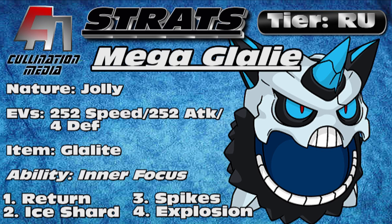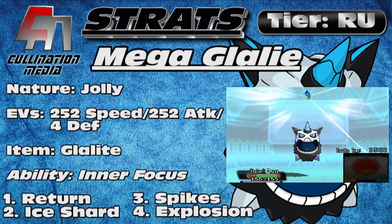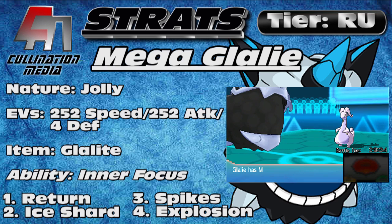Return and Explosion are the two main moves for this specific set. Explosion does ridiculous amounts of damage because it's boosted by Refrigerate. Return is the main move on the set and does a ridiculous amount of damage. You could also opt for Double Edge if you wanted to, but unfortunately the recoil really is not that desirable, and it brings you into a range where you're kind of forced to go for the Explosion most of the time. So those are the two main moves.